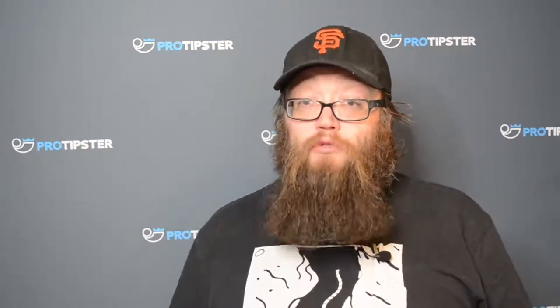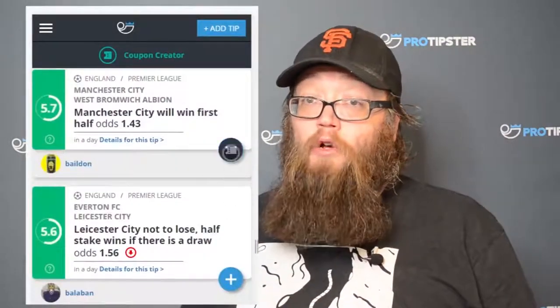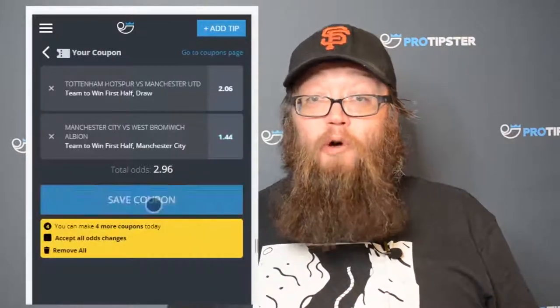Another way of earning ProTipster coins is by creating coupons or accumulators on ProTipster. You can make coupons either by using your tips or other people's. All you need to do is click the big blue plus button on any tip to add it to your coupon. Remember, you need to add at least two and at most six tips to make a coupon. For every coupon you make you will earn 20 ProTipster coins. There is a note: you're only allowed to post five coupons per day, but if you want to post more you can purchase an additional limit from the shop with your ProTipster coins.